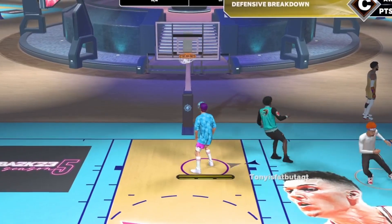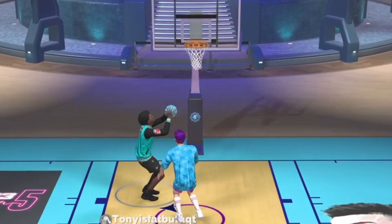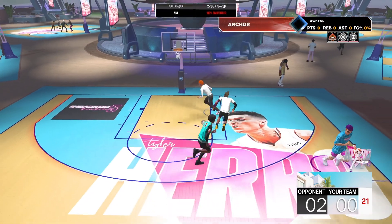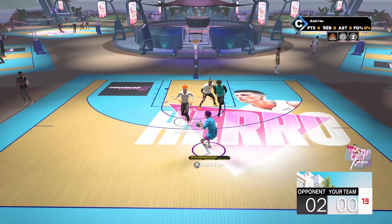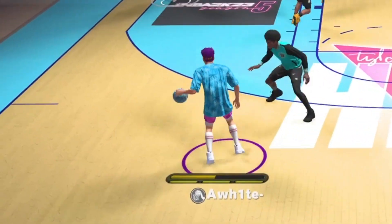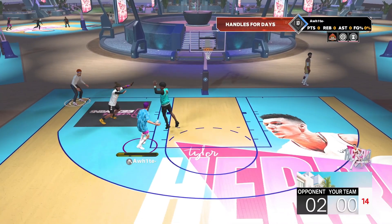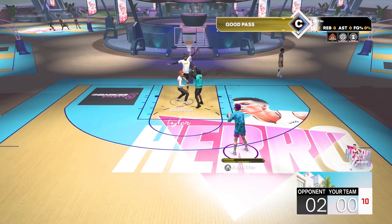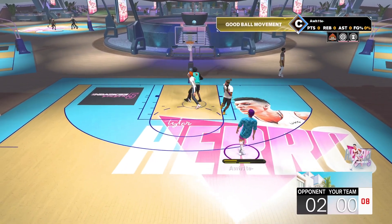Just look at this first possession — it is Season 5 and people are still playing like this. I thought I was about to get boomed on, but my boy Baby Breach secured the board. Here we go, first possession with these new builds. Oh my god, this dribble style is so slow — there is no speed boost to the dribble style at all. I don't recommend it, but you already know I got that burner on me.